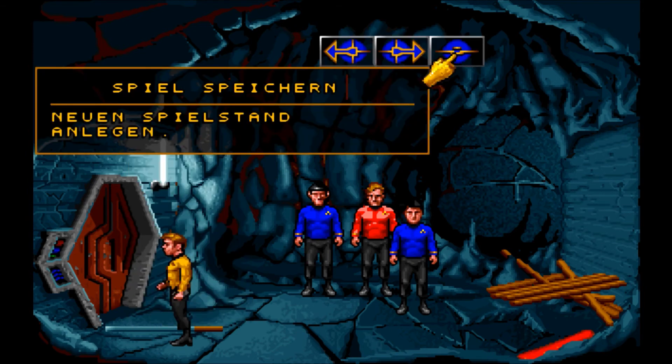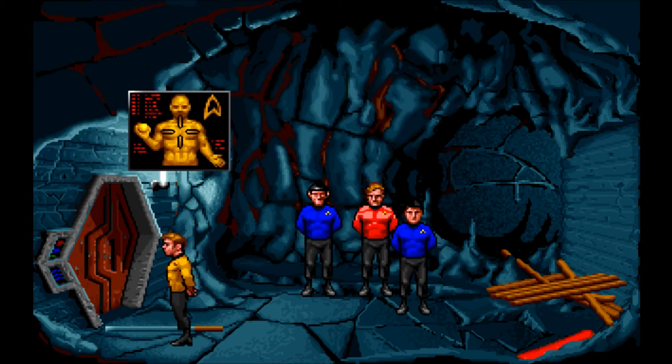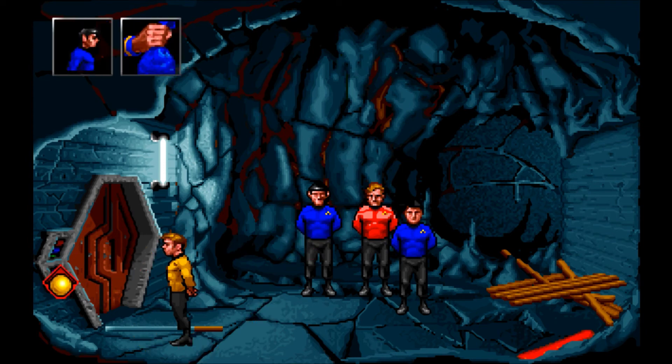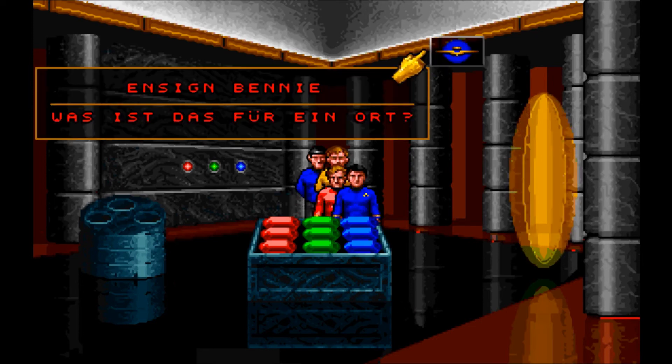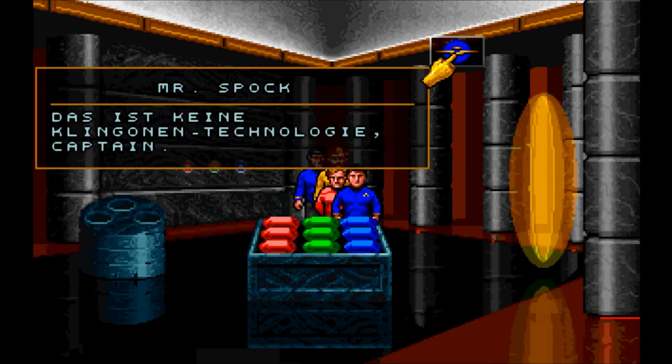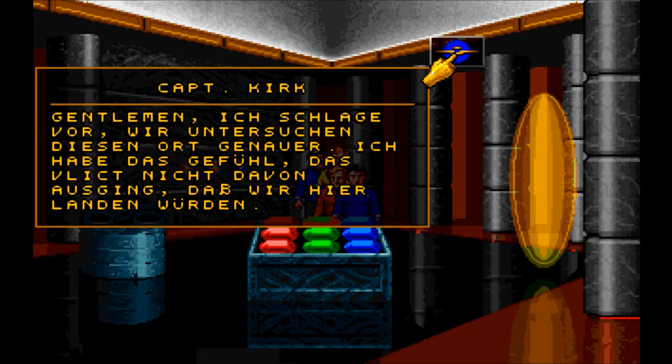Ich ahne Schlimmes. Spock gibt den Code ein. Wo sind wir denn jetzt? Was ist das für ein Ort? Das ist keine Klingon-Technologie, Captain. Das sehe ja sogar ich, Sie Spitzohr. Gentlemen, ich schlage vor, wir untersuchen diesen Ort genauer. Ich habe das Gefühl, dass Flick nicht davon ausging, dass wir hier landen würden.